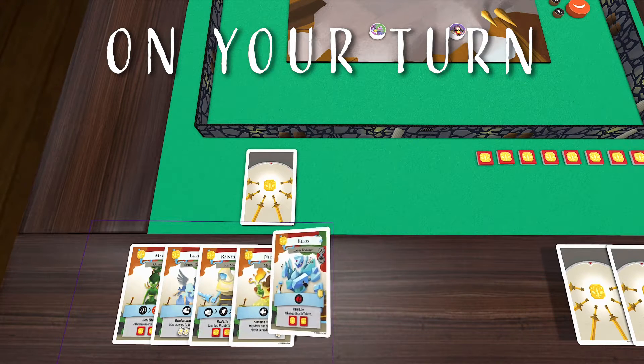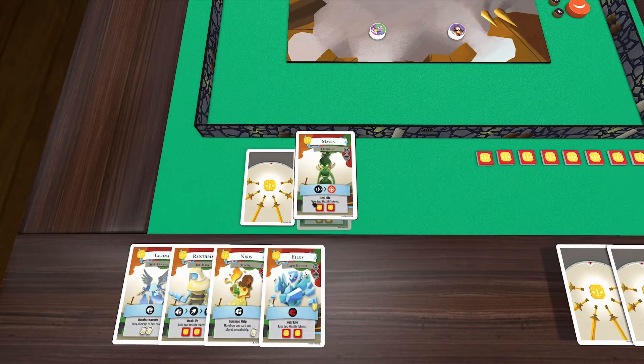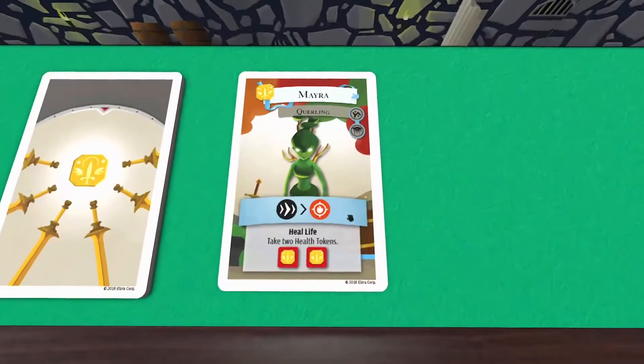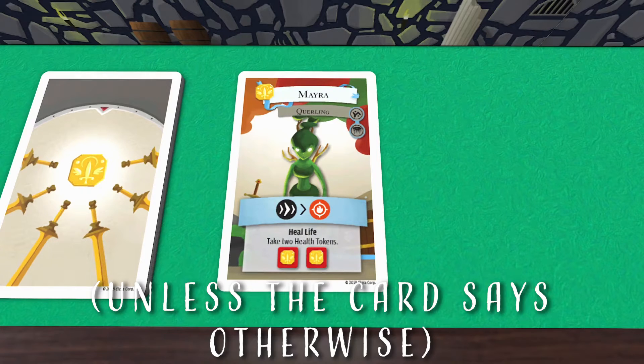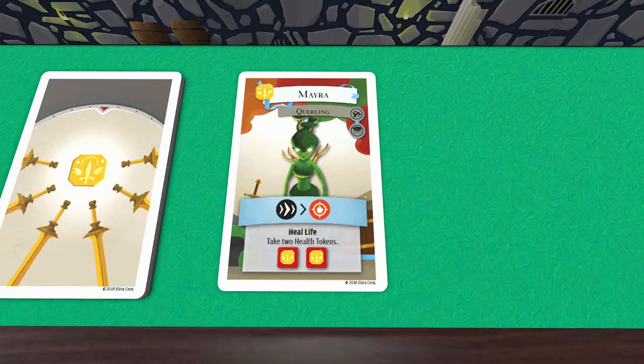Start your turn by drawing a single card from your team's deck. Then choose one card to play by putting it face-up in your team's discard pile. Along with a bunch of icons and words and stuff that mean something to somebody, all cards have a shot sequence, indicated by a row of one or more shot icons. These are the actions you'll take whenever you play a card.